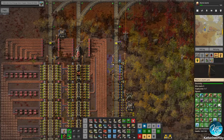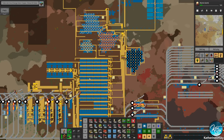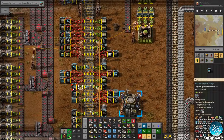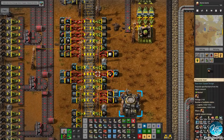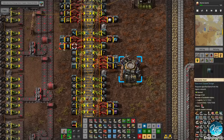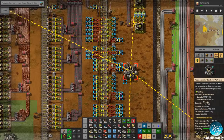We've had the suggestion that maybe the train is not filling with things like belts and stuff because we're not requesting from buffer chests. Actually, those are not in buffer chests, but the red ones certainly are. There we go. I always forget that, so I really appreciate when people mention this.